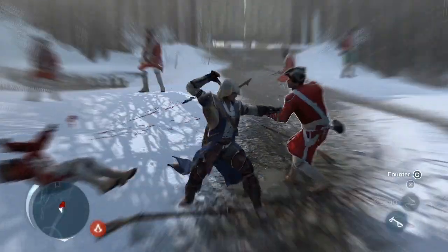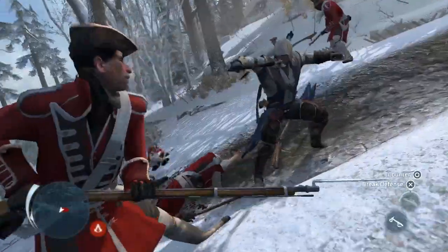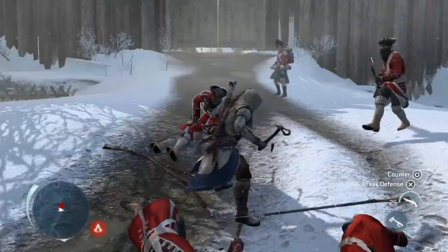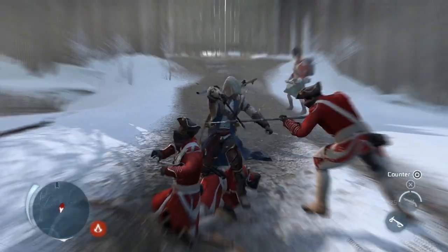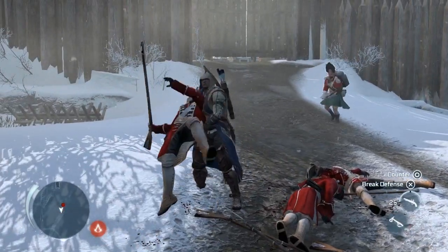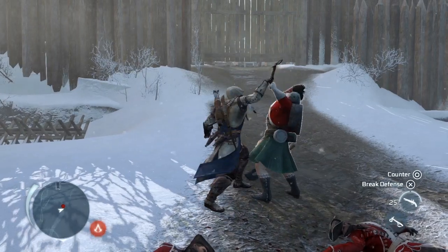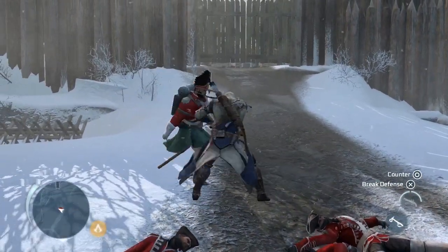Once you counter an enemy, you have a choice of what to do — whether to assassinate or throw them. Enemies can now attack together in unison; we call that a dual counter. We've also worked a lot on the different archetypes in the game to make sure that you have to change your strategy depending on who you're attacking. In some instances your base attack won't work, and you need to use more advanced tactics.